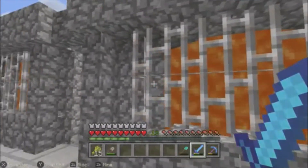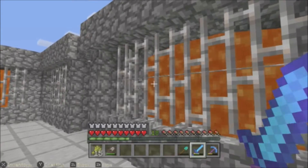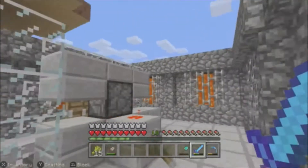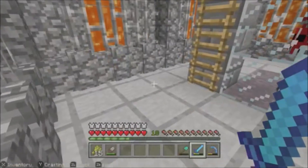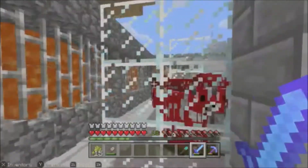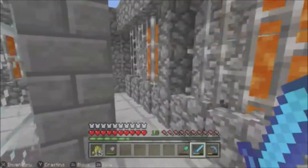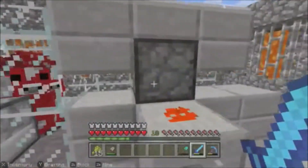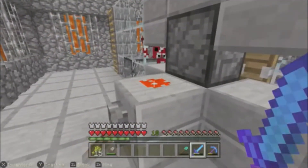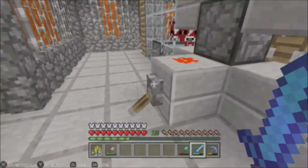We've got quite an industrial looking theme here - we've got the cobblestone, we've got the iron railings, then we've got the lava flowing down. We've also used lots of slabs and some glass, just so that I can see what's going on. We've got a nice bit of redstone circuitry going on - Mumbo Jumbo would be proud. There's one block of redstone there that's just so that the top piston activates as well when you push that lever.